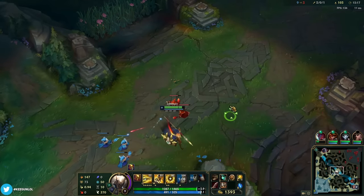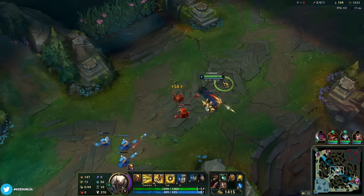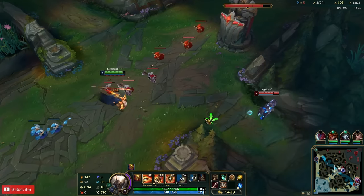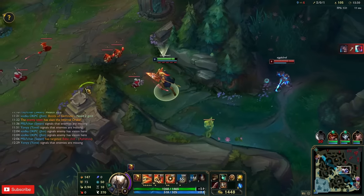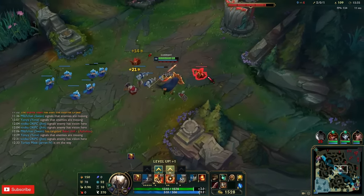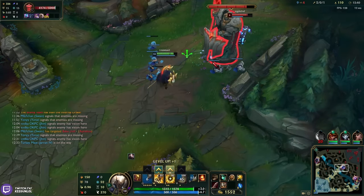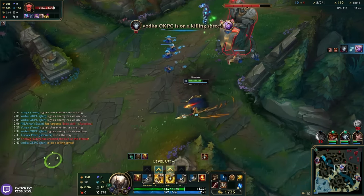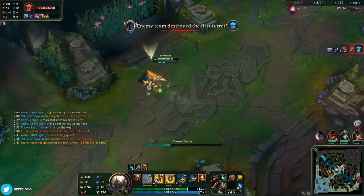Top lane is getting ganked right now. This guy finally stopped pushing — it's okay though, we have Jarvan bot. They might go for the dive with Udyr top so I hard push mid. I was looking for the ult — hard push mid and play for plate here. I can't stop top, it's gone.